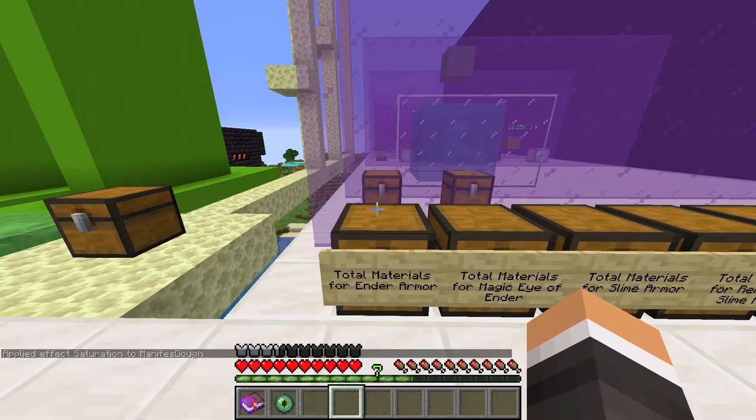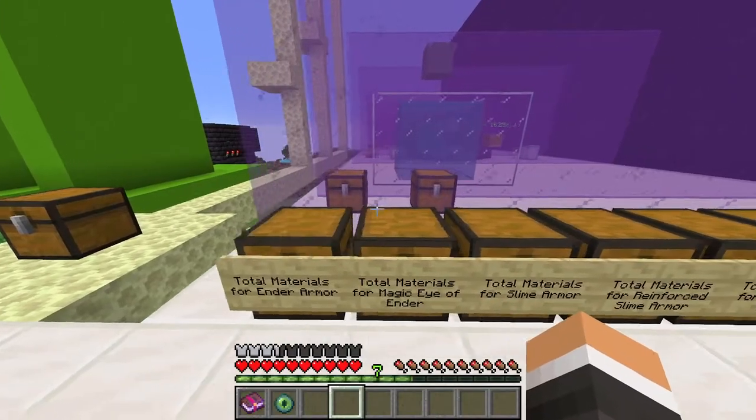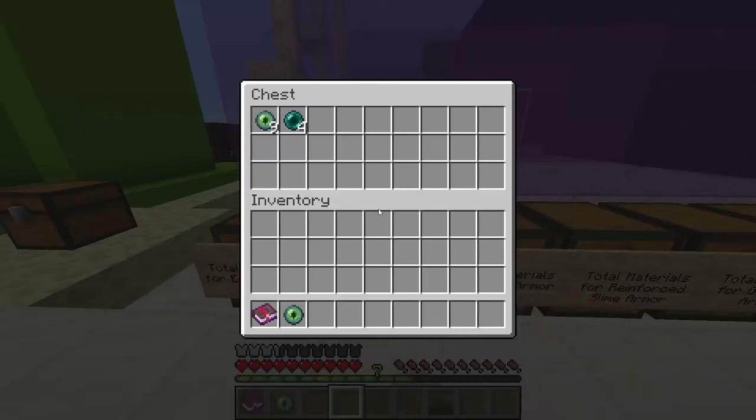In order to make a full set of ender armor, you'll require these materials. As you can see, it's very cheap. And in order to make a magic eye of Ender, you require these.